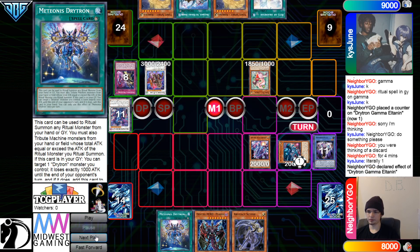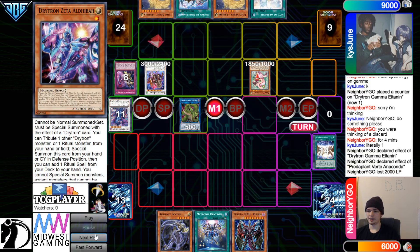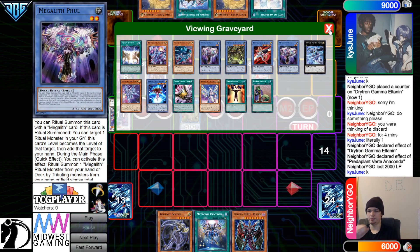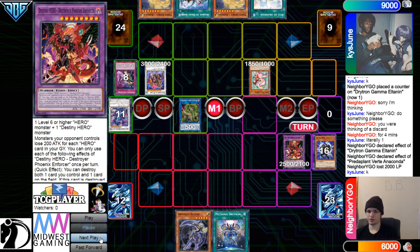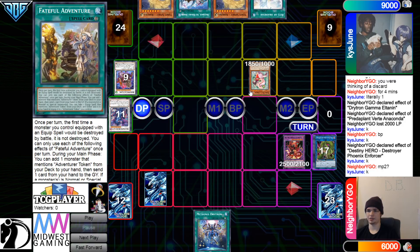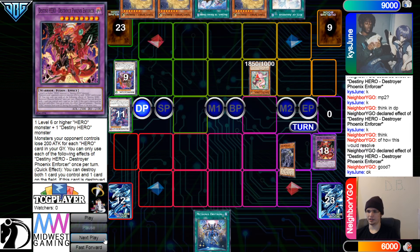Wow. They're gonna get rid of those, go for Anaconda. Anaconda effect — pay 2k. This ended up working pretty well. Maybe they could've like Ritual spell got rid of Zeta — I guess it doesn't really do anything. Summon out Idaton, Idaton add back Ritual spell. May as well just not even have done it at that point. So dump those, bring out Enforcer. Then they're gonna go battle phase — Enforcer effect, pop Anaconda and Floor. They're not going to attack because Snow will be able to set this to stop Scythe.